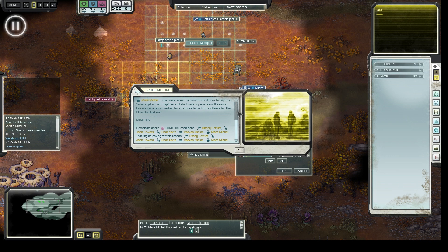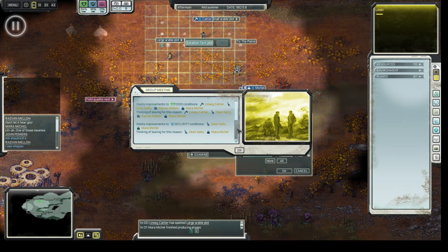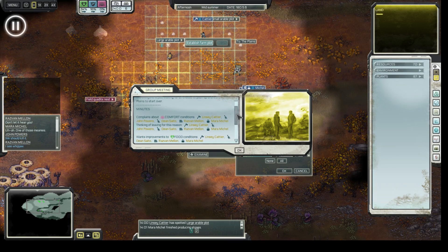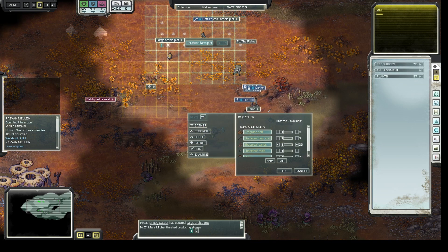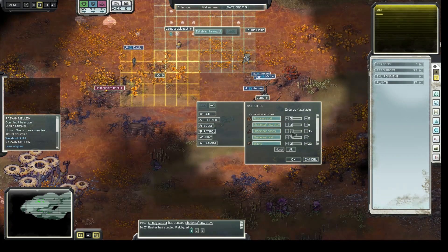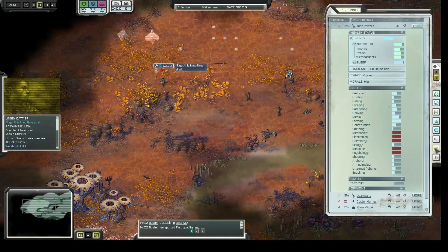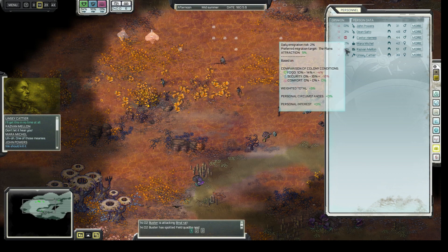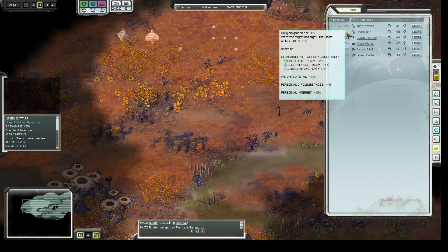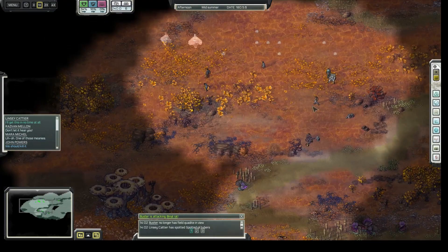Shaleaf canes — I see some right here. Three, no more no less. This is the group meeting and it looks like they all agree things need to improve. They're mostly complaining about comfort and food, not so much about security. Comfort is at zero percent so that's understandable — getting some buildings up should be an important consideration. The immigration risk is not that high, actually three percent per day.